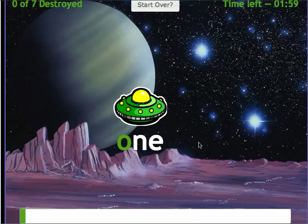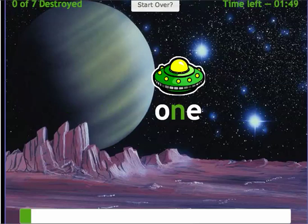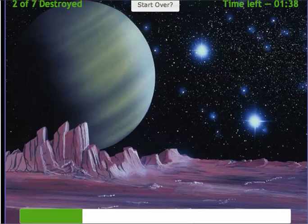Here is one of the things I need to blast. I have 2 minutes up here. As I type, you'll see the letters change color. So 1 is O-N-E — blast. I've destroyed 1 of the 7. Here comes the next one: T-W-O. This is such good practice for students in both spelling and in typing.